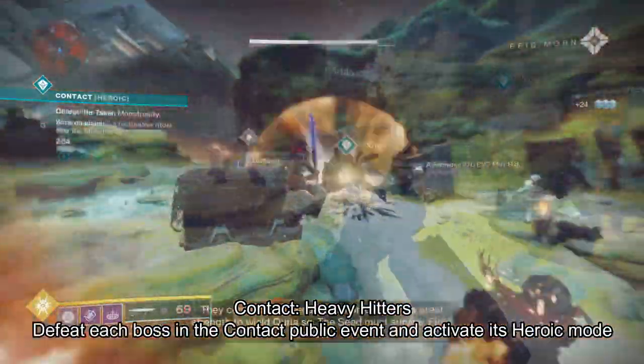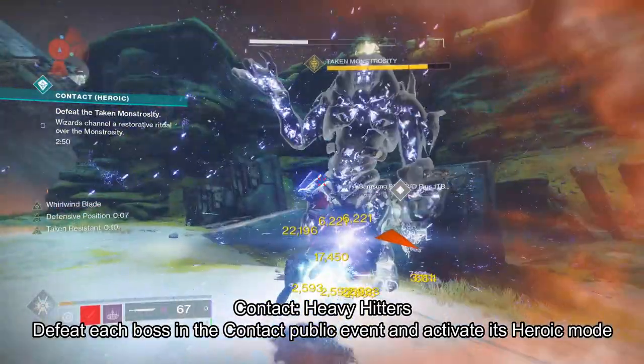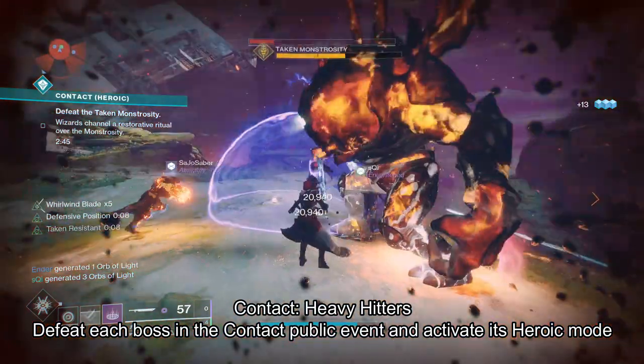The ninth Triumph is to defeat each boss in the Heroic version of the Contact Public Event: Taken Pyromaster, Taken Monstrosity, and Taken Howler. This Triumph is currently bugged and Bungie are working on a fix.